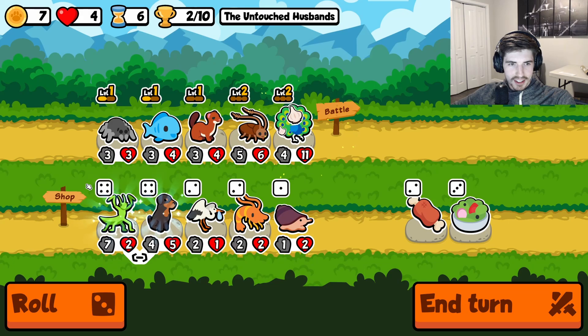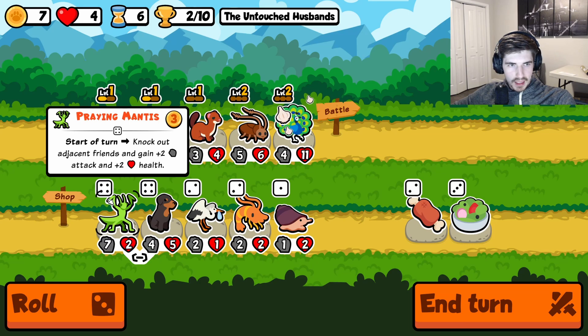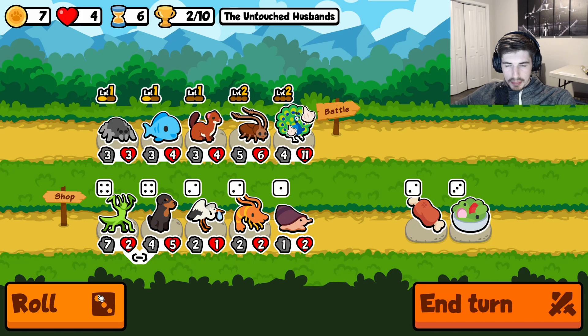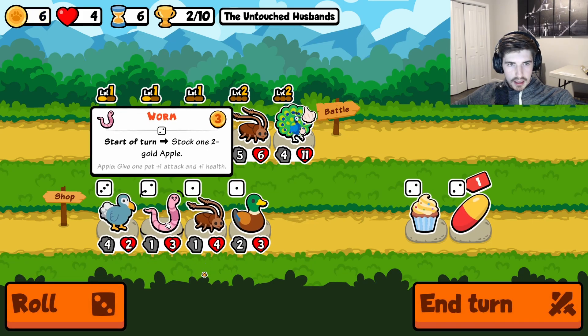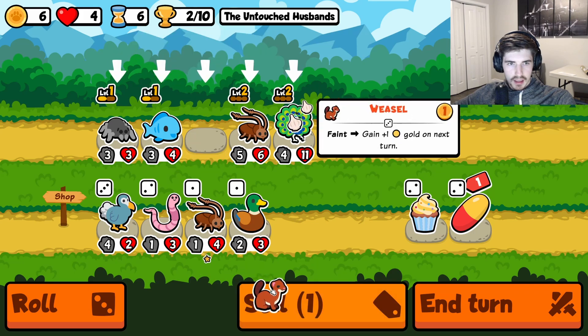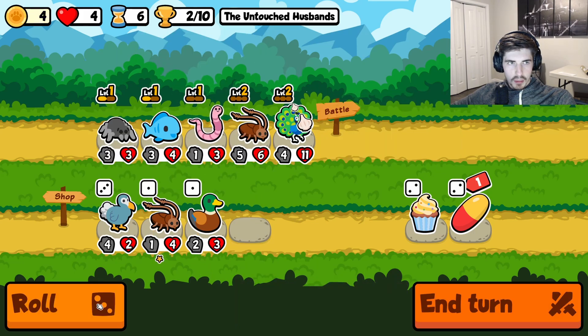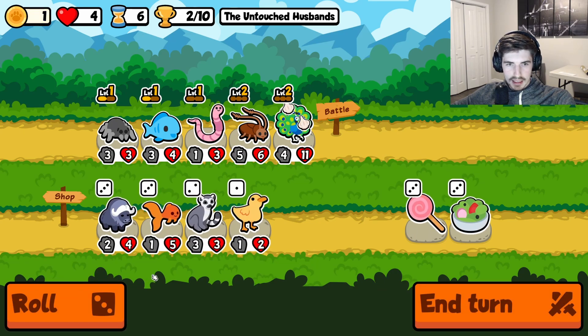You played yourself with those eggs. The peacock is a very strong counter to egg builds early game, especially when you have garlic. Let's see how we want to do this. We could go praying mantis — probably not the play here though. Worm could go well with a rabbit, potentially, if we can get a worm going. We do need to find a rabbit though — let's not forget that important little tidbit.